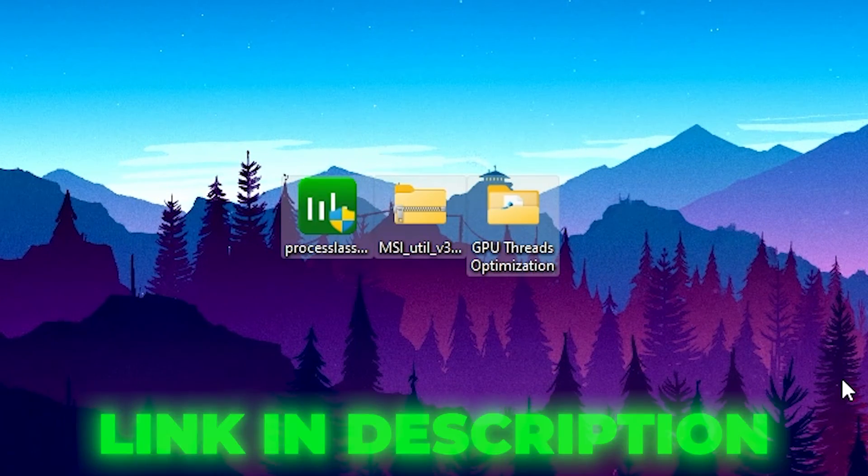In the next step you need to download the applications and files — the link is available in the description. Simply go there and download these files to your PC.